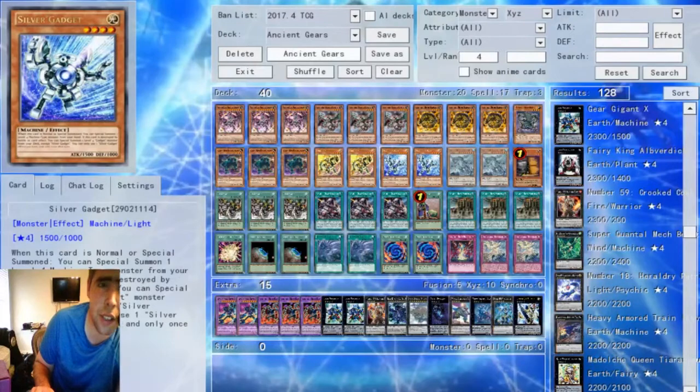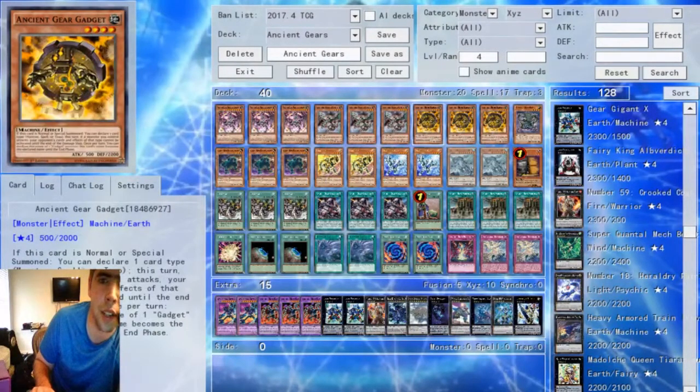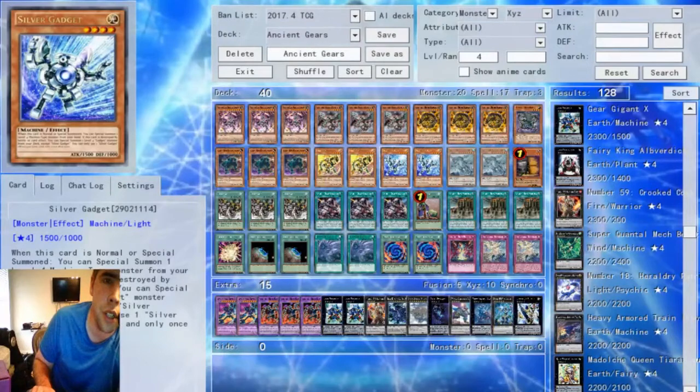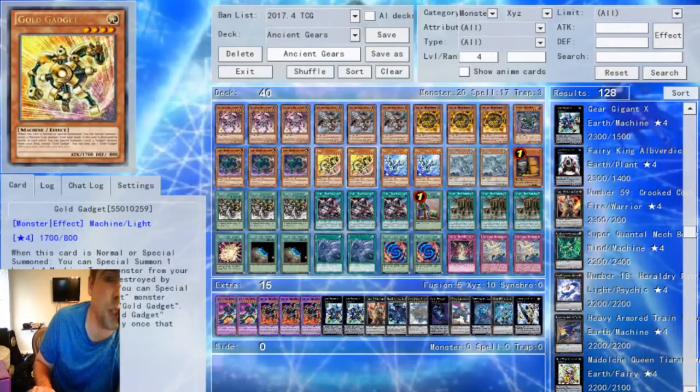Do we have the Gadgets? The Gadgets are from the Movie Pack. These are pretty staple — mandatory cards in any Ancient Gear list — because they allow you to get your Gadgets out and get the ball rolling pretty fast. You can get your Wyvern out, search, then make a Geer Gigant and continue from there. Not too much to say here — they're pretty much mandatory staples in most Machine decks nowadays.